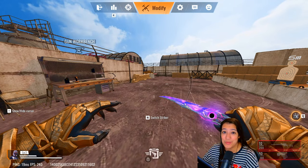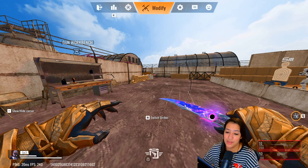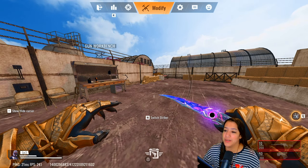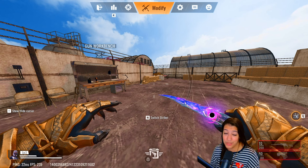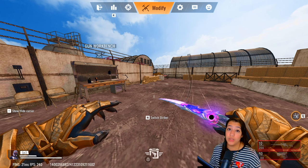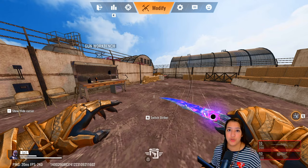Before I hop into gameplay, I wanted to show you something. Recently Spectrum, one of my moderators, posted something on my Discord server and it seems like a lot of people didn't know about this — with Vault you can actually scope faster than any character in the game. Let me show you guys how that works.